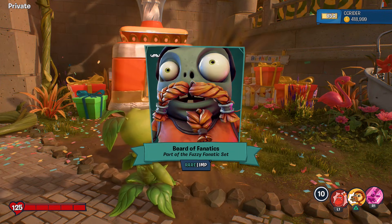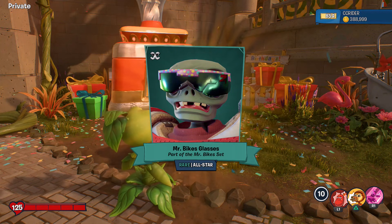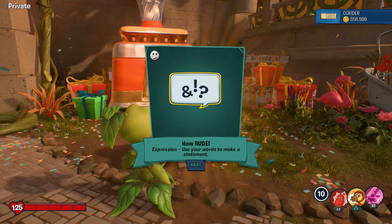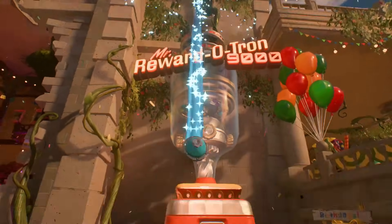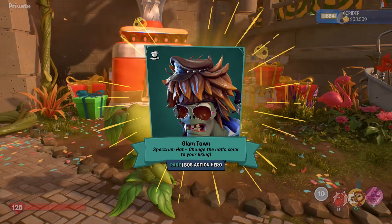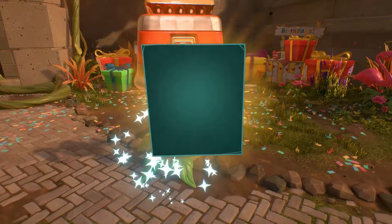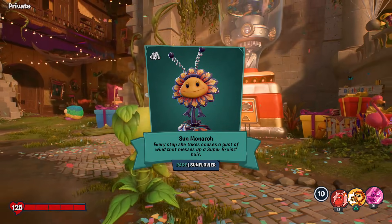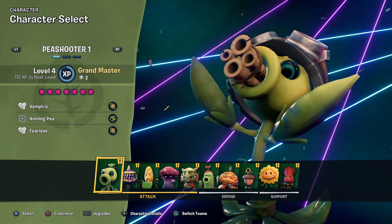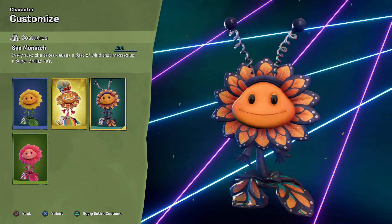Blush Wave gesture for the Rose - she always has the cutest gesture screenshots. Beard of Fanatics, part of the Fuzzy Fanatic set - another costume you'll see in story mode. Mr. Bike's Glasses, part of the Mr. Bike set - I like the idea of a biking-themed set, excited to see that finished. 'How Rude' expression - if somebody says something particularly rude you can let them know. Chomp - I'll be using that one when I check out the Zebra Chomper! Glam Town spectrum hat - I love the little hat on top of the hair.